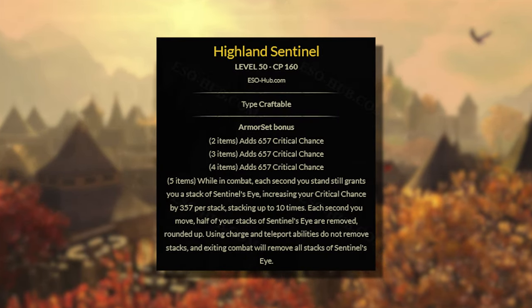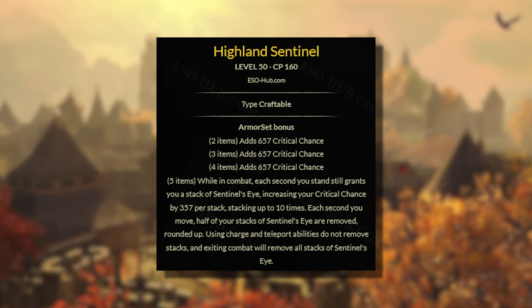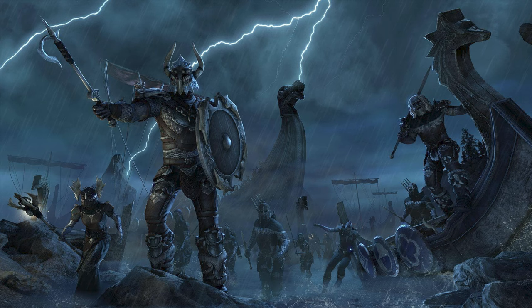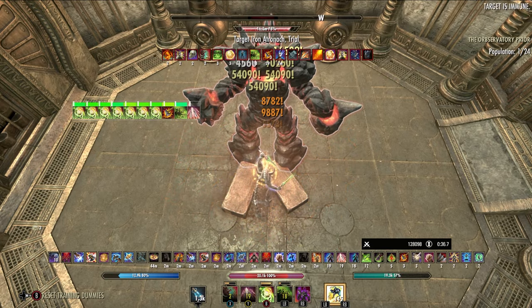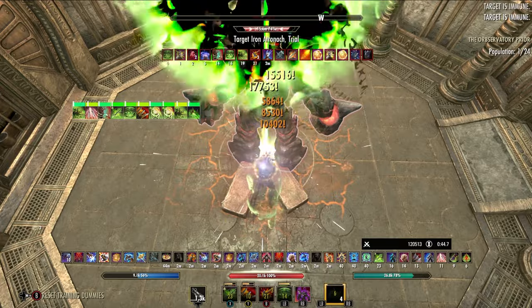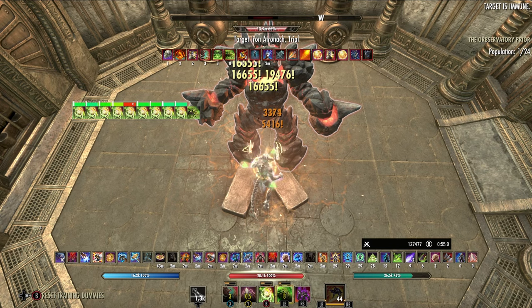Highland Sentinel is a craftable introduced in Gold Road that offers an ungodly amount of critical chance, building at 357 per stack, stacking up to 10 times. The catch is that anytime you move, you lose 5 stacks — making the set pretty niche, but usable in probably 60% of trial content with practice, most of which is older content such as King's Aegis, Sunspire, or most fights in the Halls of Fabrication. At 10 stacks we will have over 75% critical chance on the Arcanist. Even losing stacks is not quite as detrimental as it seems — we still pull off damage far stronger than any other setup.